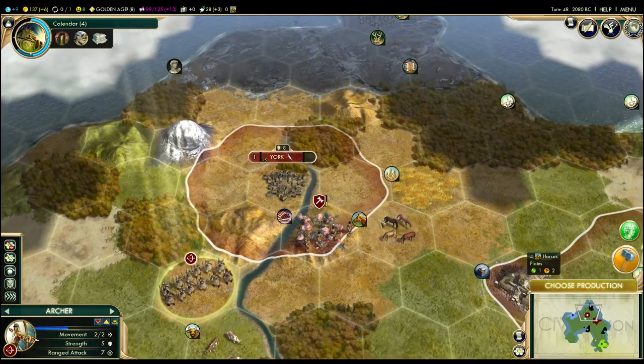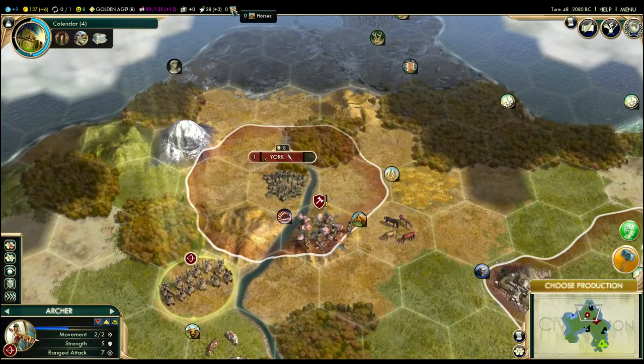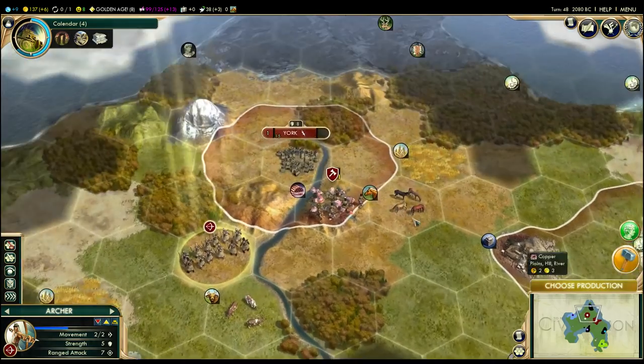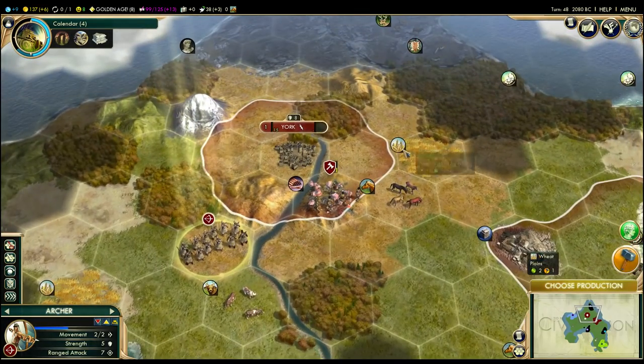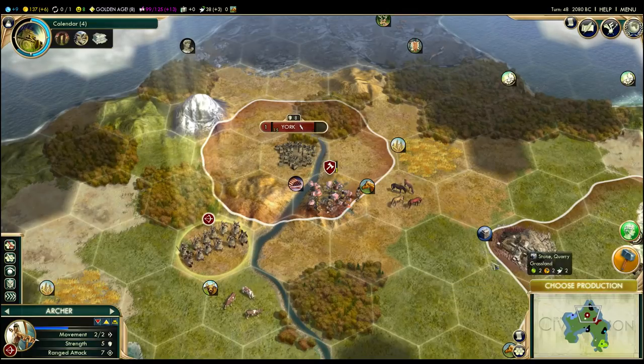This horse tile, you can see it provides four horses. Right now we have zero horses. To build units like knights, for example, you need access to horses. So you get a variety of different things — some things are just there for food, some things are there for happiness, and some things are called strategic resources that are used for military units.